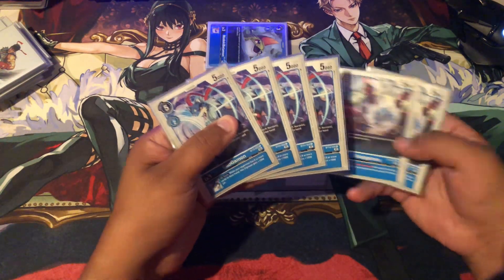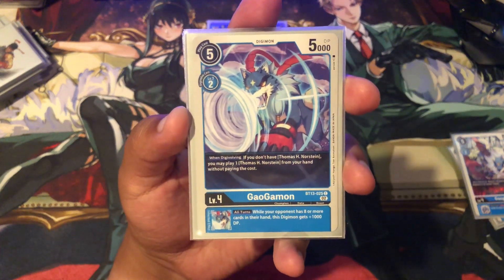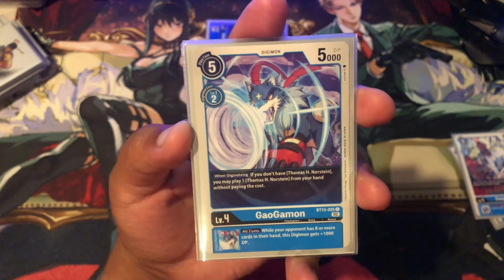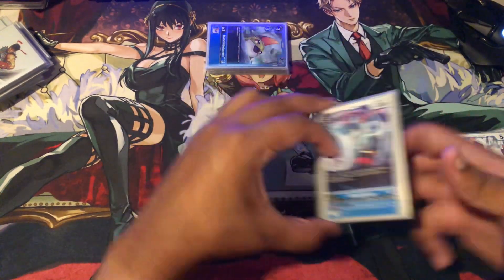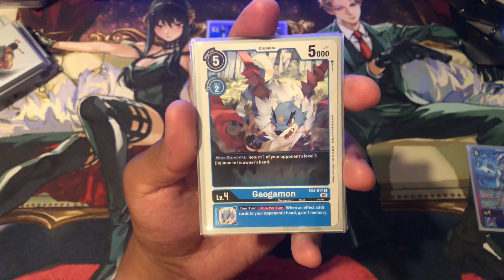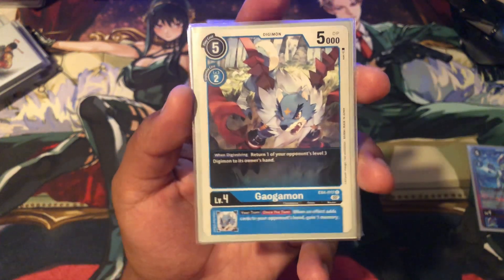Now on to the level 4s. He's playing 4 of the new BT13 Gaogamon. When Digivolving, if you don't have a Thomas H. Norstein in play, you may play 1 from your hand for free. And all turns, while your opponent has 8 or more cards in their hand, you get an additional plus 1,000 — so Mirage Gaogamon could hit a potential 14k. He's also playing 4 Gaogamon from EX4. When Digivolving, return 1 of your opponent's level 3 Digimon to the hand — gets rid of Floodgates and stuff like that.